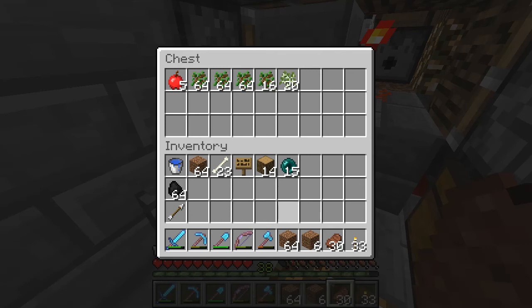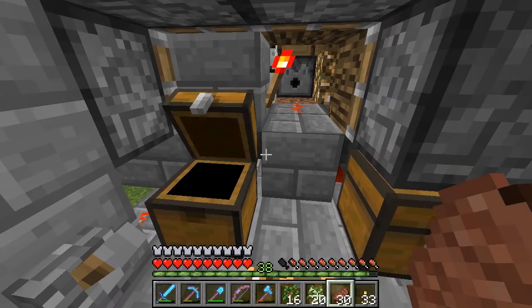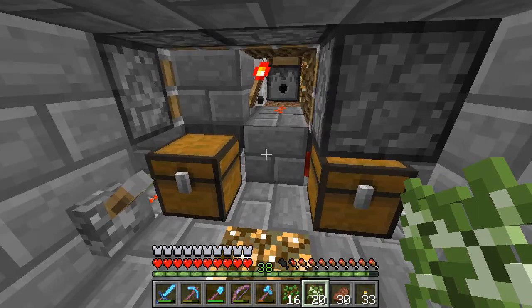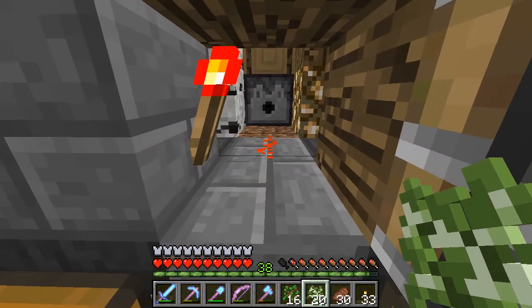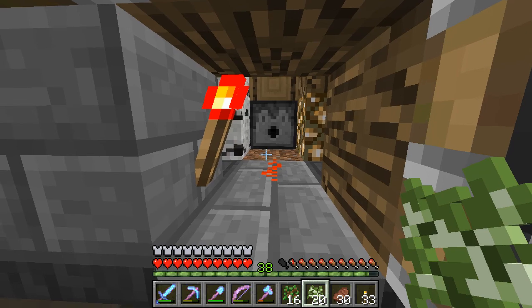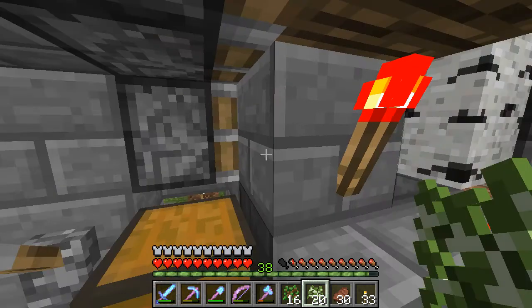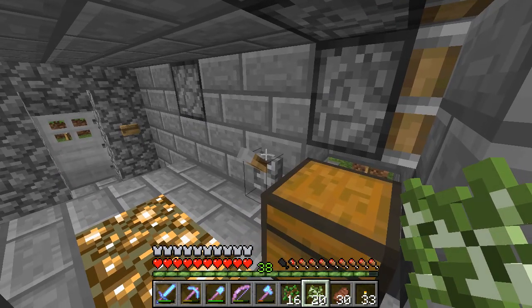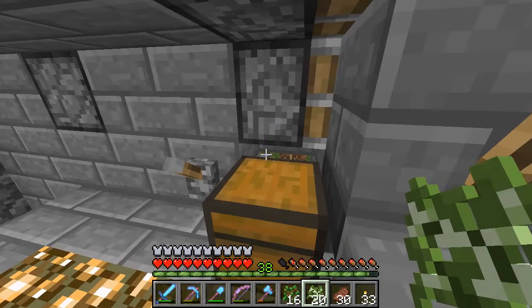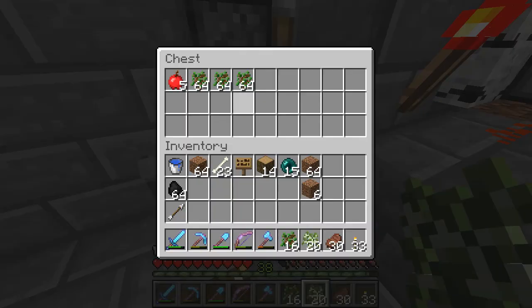The first thing we're going to do is grab some saplings — whatever you want, really. It can be oak or birch. The others probably will not work, although I haven't tested them out. You definitely can't do a two-by-two jungle, two-by-two spruce, or dark oak saplings here because we've only got one block of dirt. You could try a jungle sapling but I don't think this is tall enough for them. Oak and birch should be just fine in case you need a quick supply of wood.